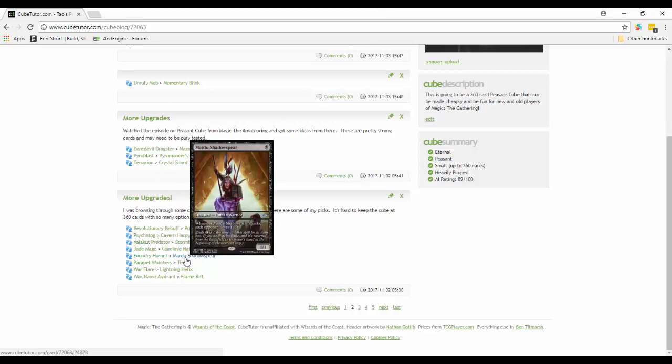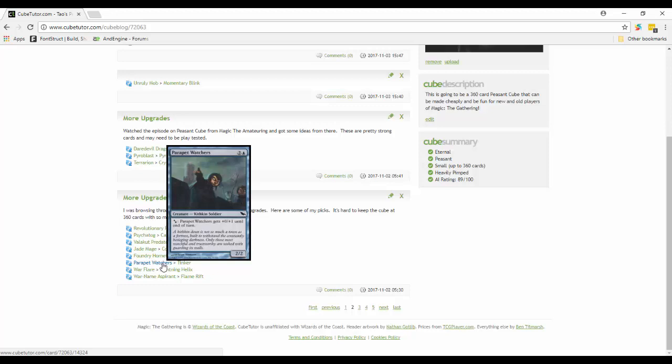Foundry Hornet was decent but instead I put in Mardu Shadowspear. For black, you can play it paying its dash cost - it gets haste and can attack right away. When it attacks, each opponent loses one life, so it's doing at least three damage when it comes out - one to each opponent - and then whoever it hits takes another one. Mardu Shadowspear is just a really great card to keep.